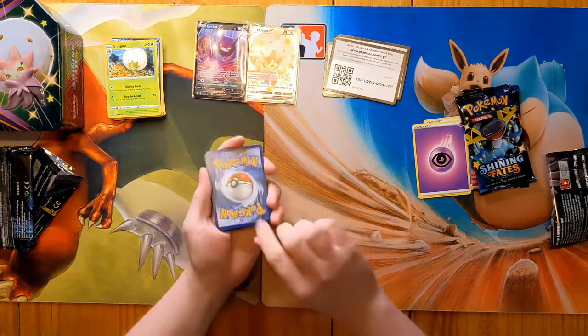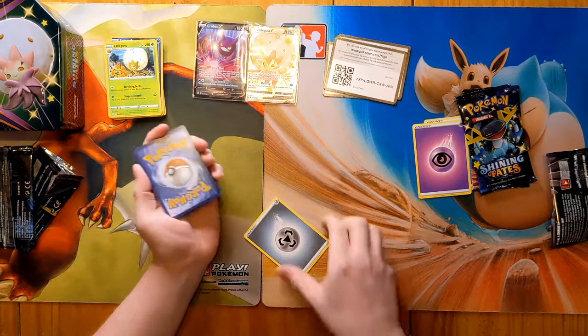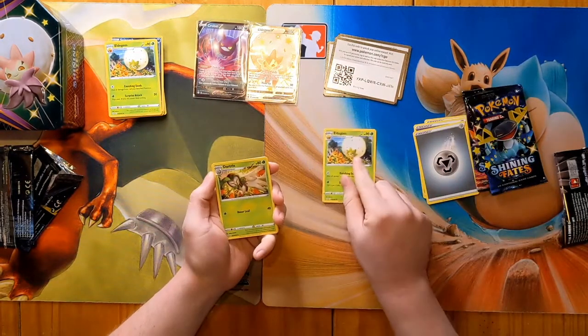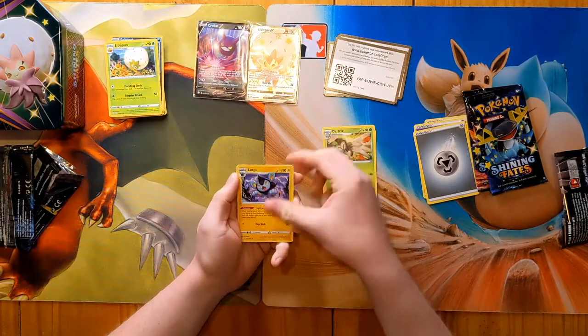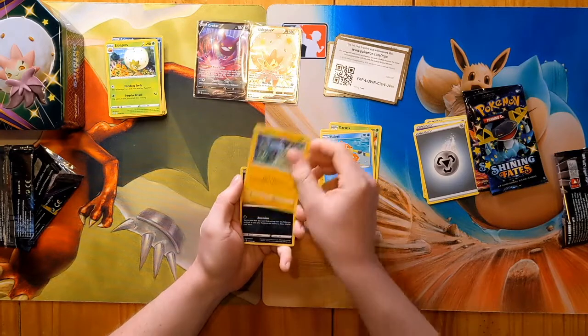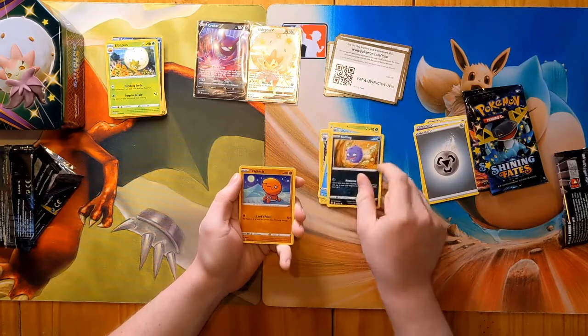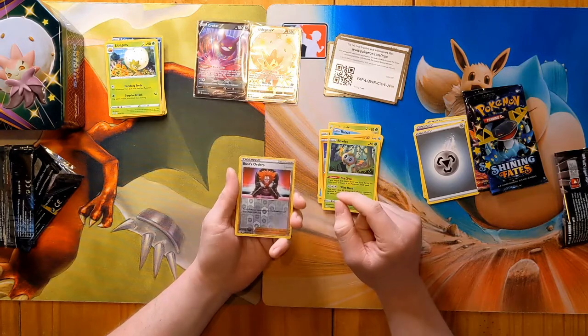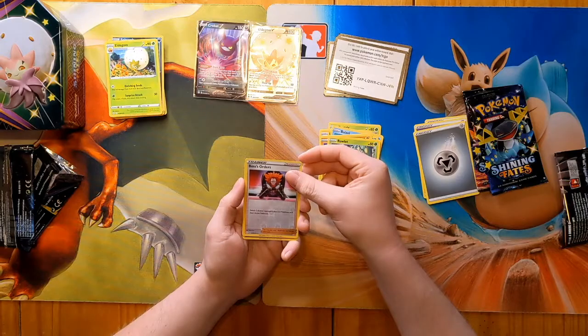Three to the back and I say Lightning — nope, terrible luck. I hope the Goss returns. Dartrix, Luxio, a Weasel, another Shinks, Coughing, Trapinch, Rowlet, a reverse Boss's Orders — that's pretty nice. It's a shame that both Boss's Orders and Research don't come in foil in this set, only reverse. I prefer the Giovanni Boss's Orders because you can get it in holo in future sets. Our last card is Galarian Wheezing — love this little guy, love the design.